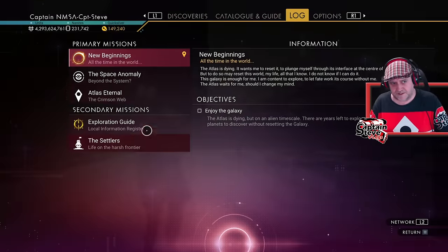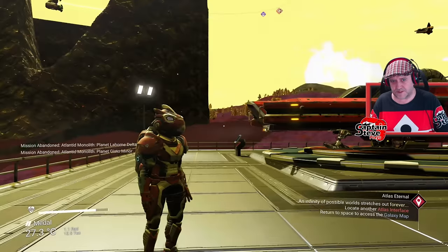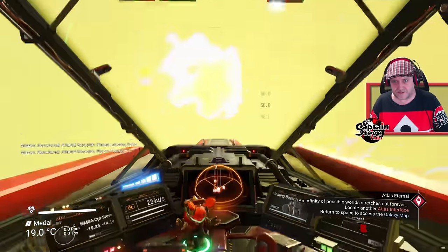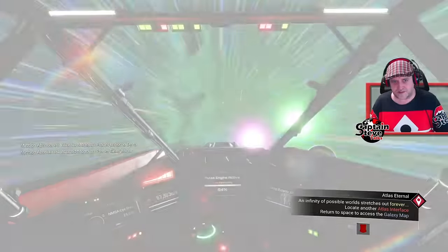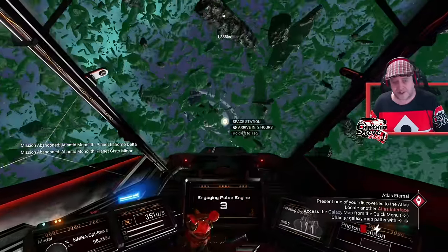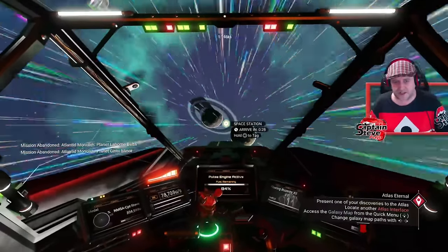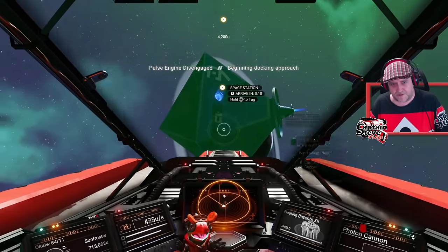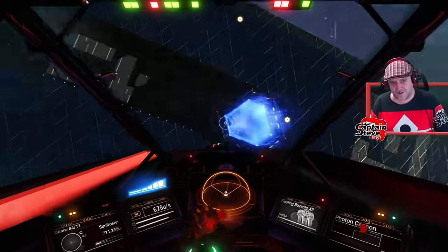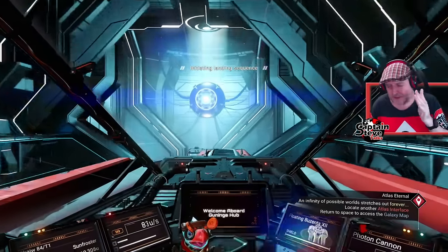Inside my log there's something new - 'Atlas Internal: The Crimson Web' - that wasn't there before. Let me fly up and see if the space stations have had an overhaul, since we did see them in the trailer. I need to go to the station anyway to hit up a station terminus and get down to my archive base. I've arrived at the station and it's exactly the same as last time - the stations have not had an overhaul despite what we saw in the trailer.